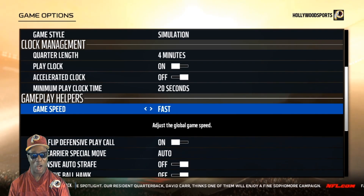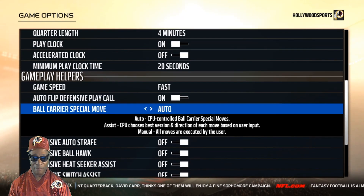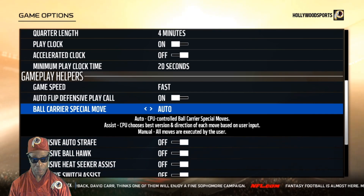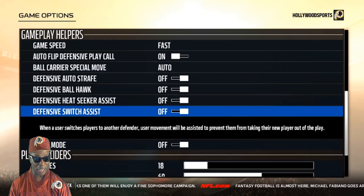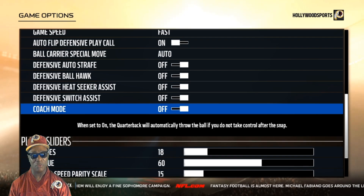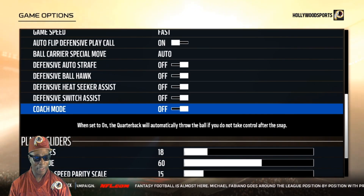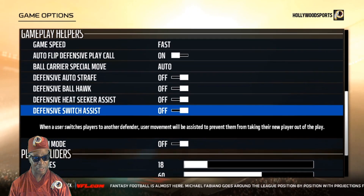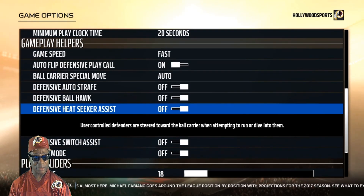Auto flip is whatever you want. Ball carrier special moves I have on Auto. Defensive strafe, ball hawk — all that stuff I leave off because I don't want the CPU taking over my players. It says your quarterback will automatically throw if you don't take control of the snap — I don't want that. Defensive switch assist can help if you like switching players, but when you're playing CPU you don't really need it.